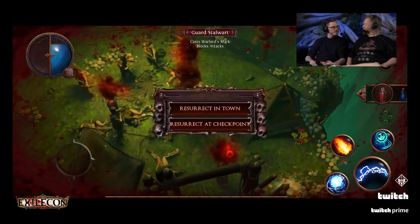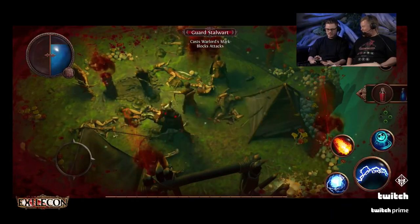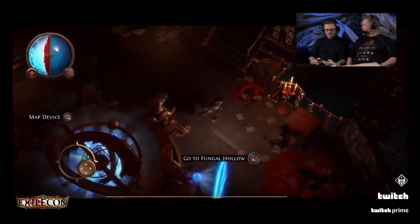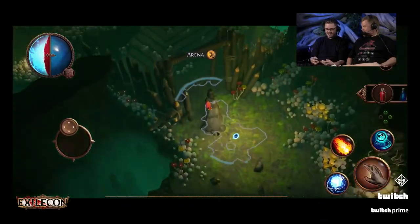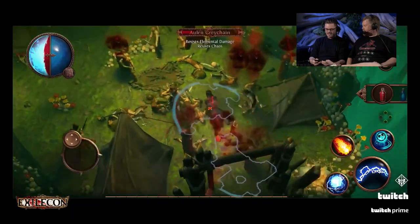This is fine. That was not your fault. I saw a resurrect in town option — can I currently go to town? At the moment, no. Fair enough. I did open a portal earlier at least. One map, three deaths — I'm doing all right. I didn't turn my auras on again. You gave me a skill I didn't have to aim. That's nice.